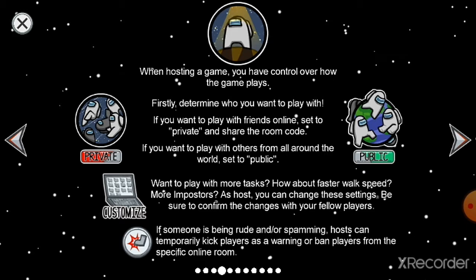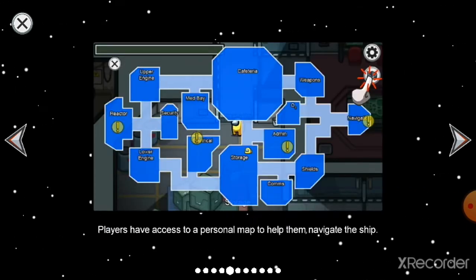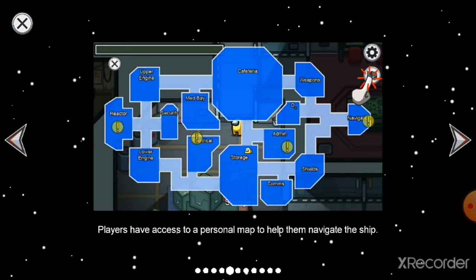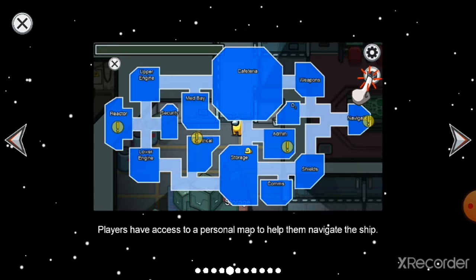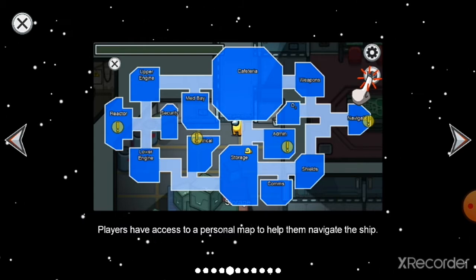In each game there will be a map to follow. Players have access to a personal map to help them navigate the ship. The locations are mentioned in the map, though not exactly the same as shown in the game.